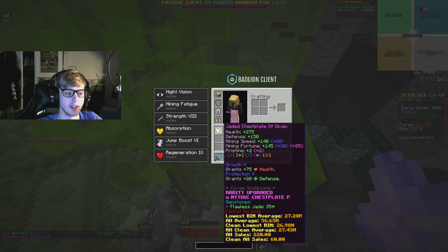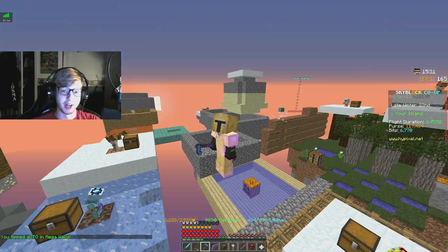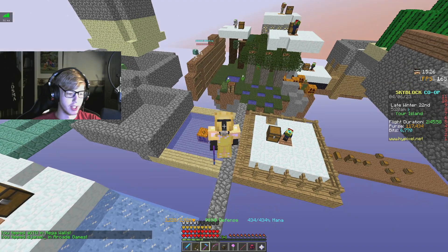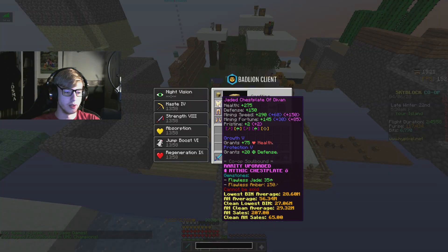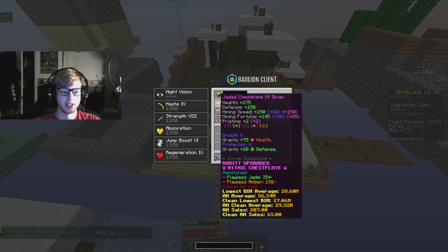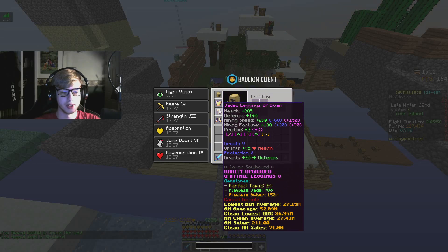I spent last night mining in either the Mines of Devon or the Goblin Queen's Den so I could get a flawless gemstone on every single one of these pieces. They're not perfect, which is fine, because we're getting coal soon and I just wanted to have at least a set of gemstones on these rather than have nothing. We're going to get perfect on them eventually — until then we're just going to chill with it.